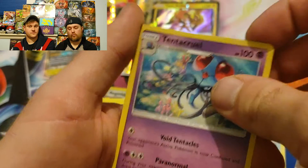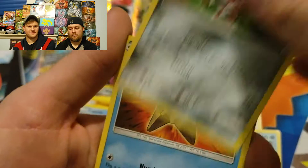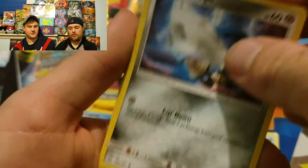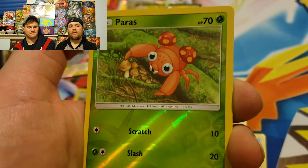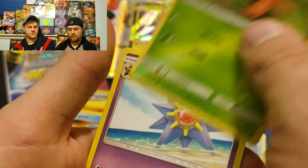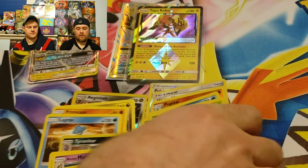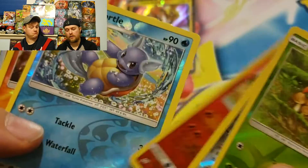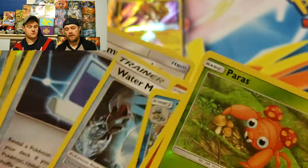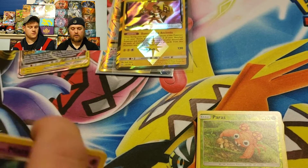Final pack: Water Energy, Tentacruel, Evelyn, Pupitar, Ponyta, Staryu, Honedge, Weedle with different art — pretty cool — Dratini again, reverse holo Parasect, and the final rare of my first nine Team Up packs is a Starmie. Let's quickly go over the reverse hollows: Rapidash, Wartortle, Pupitar. I got that holo Tyranitar. I like the trainer cards — Pokémon Communication is a good card.